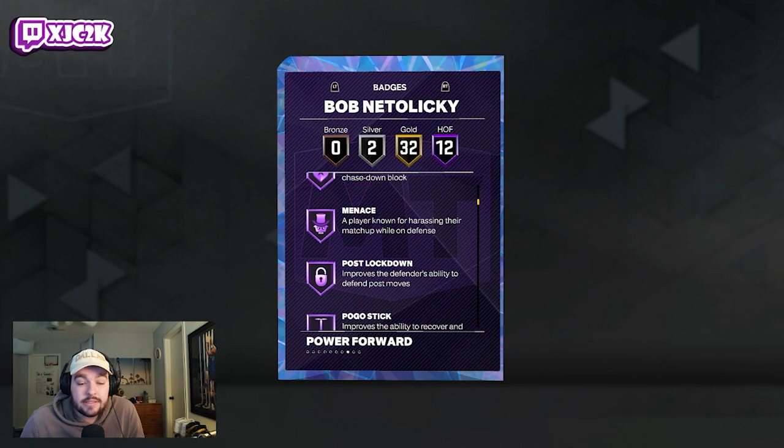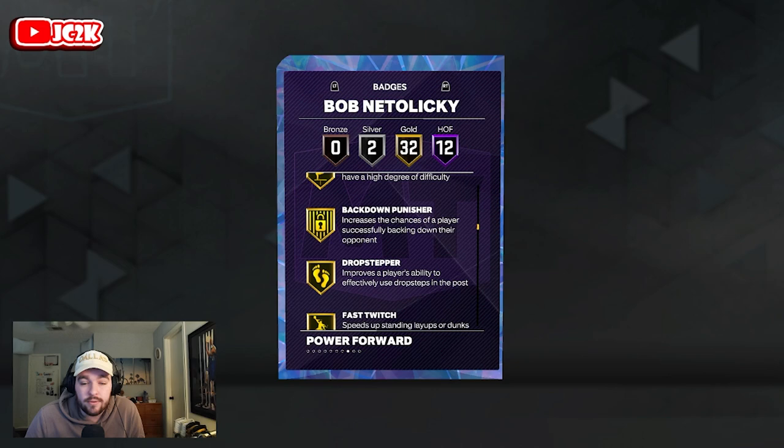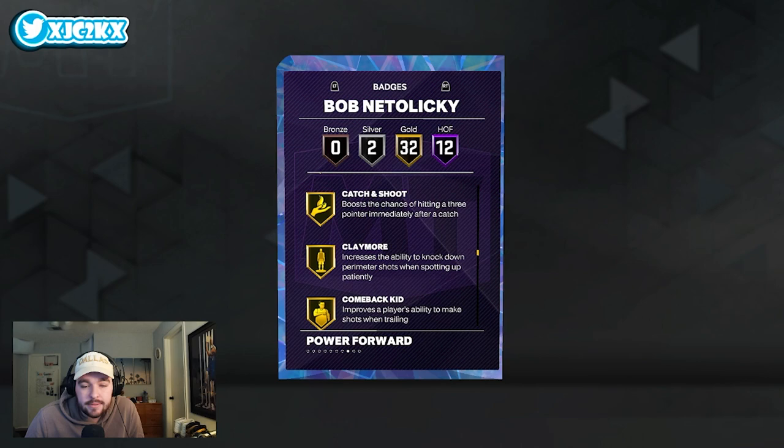Hall of fame badges include area wizard, dream shake, fearless finisher, anchor, chase down artist, menace, post lockdown, pogo stick, workhorse, box out beast, rebound chaser, and brick wall. He's got all the key interior defensive badges, which is huge because he is only 6'9 at power forward, but having all those key interior badges is going to really make him a great defender.